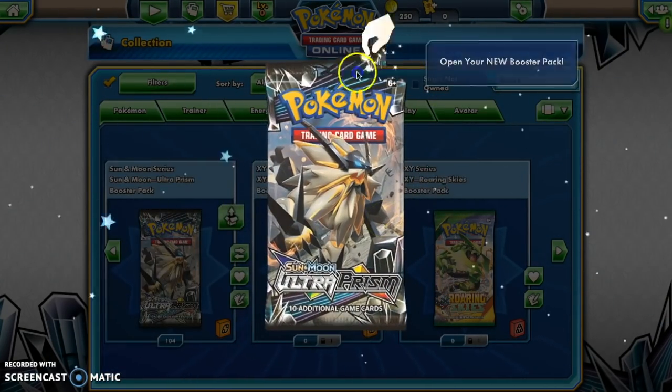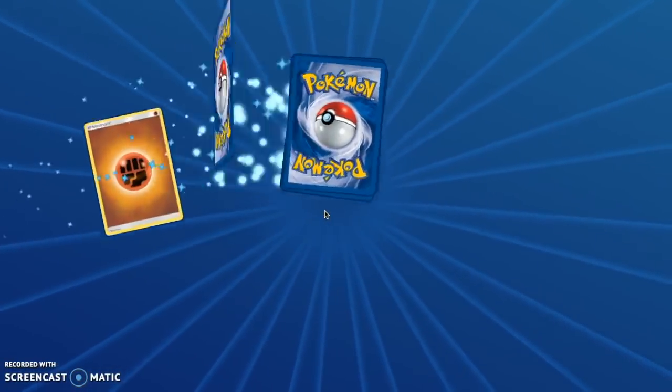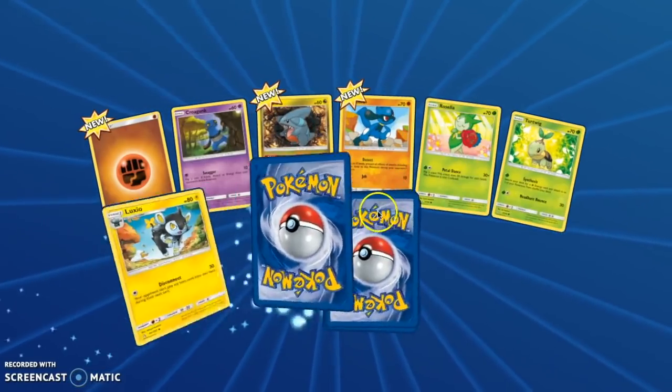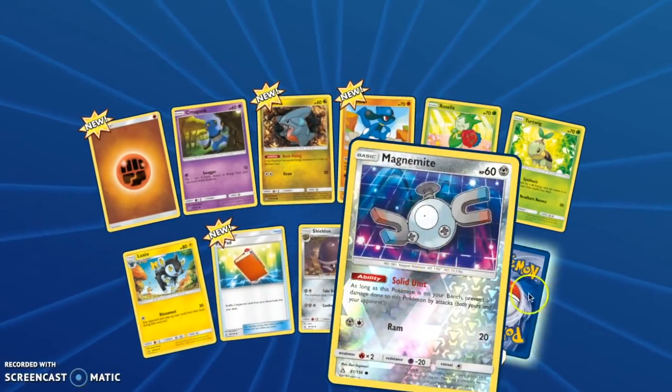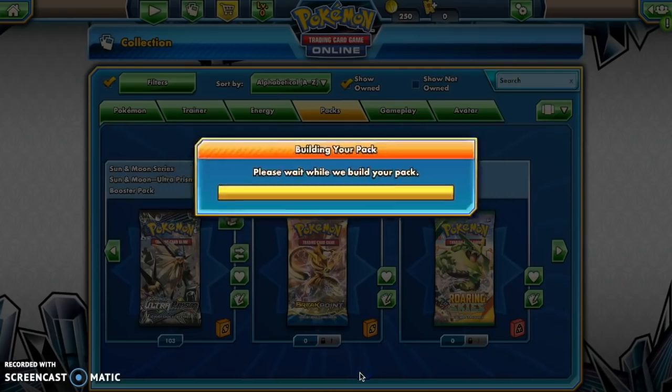I see the giant green button and I'm just so tempted to click it, and I don't even look at the other button next to it. Anyways, we have a Reverse Magnemite and Alolan Sandslash.